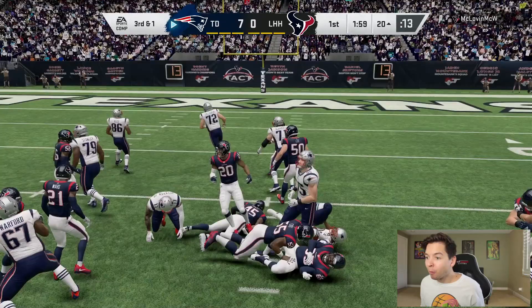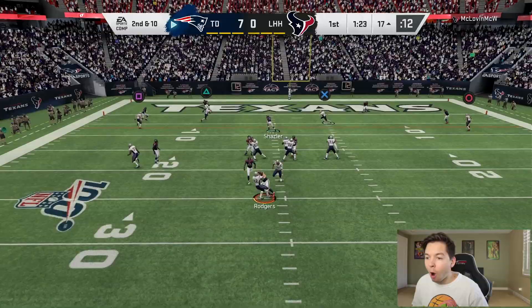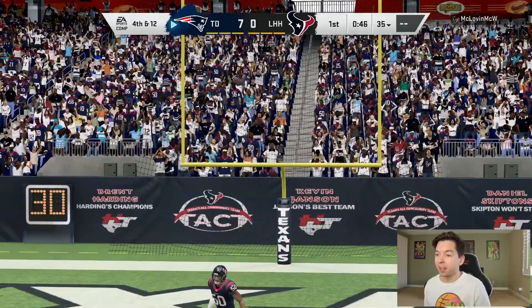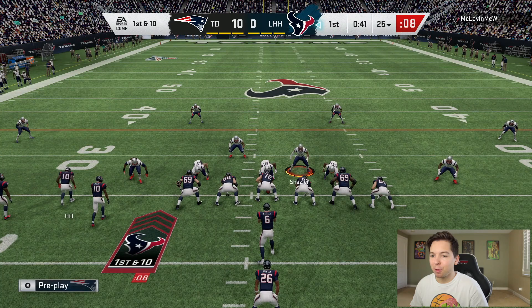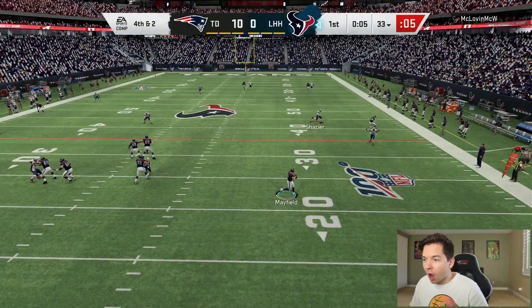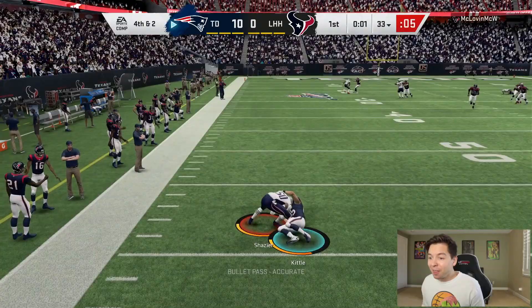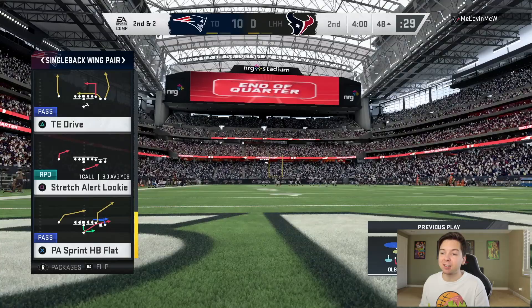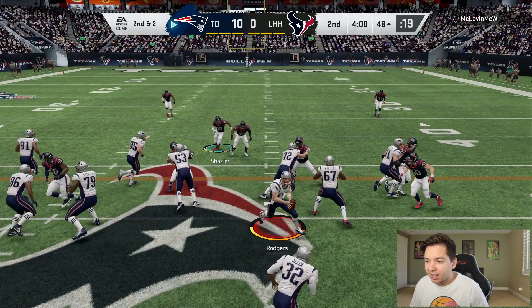We baited him — Ryan Shazier with a user pick, that's interception number two. I normally wouldn't run this much but since we only have Marcus Allen for one game, I'm just going to keep abusing him. Third and one, right up the middle — oh yeah, get off me! We're inside the 20. He's been playing a lot of Cover 2 — looking for OBJ. This guy blitzes every single play with mean pressure. We'll take the field goal, up 10-nothing.